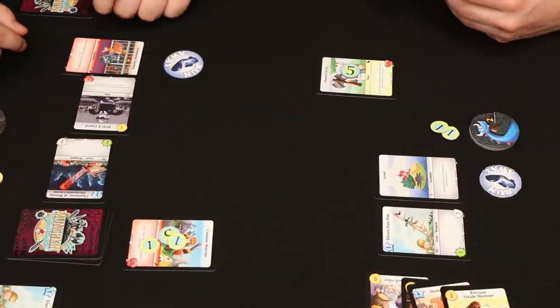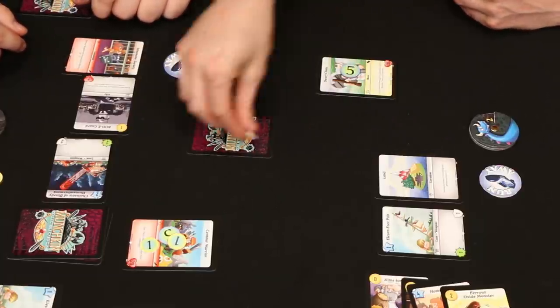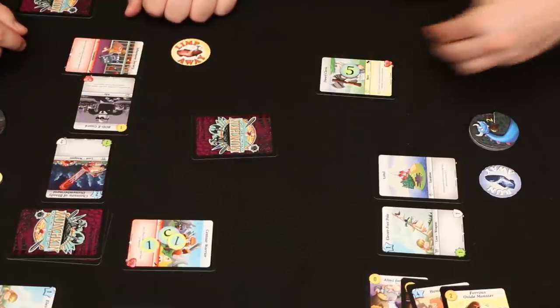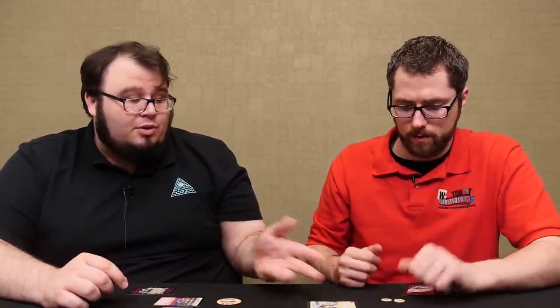We're pretty close in life now. I'll play my last card with two gold, and you run away from it — good idea. That was the Budget Sasquatch, which would have torn you apart. That was a good run away. You level up to level three and get your gold — in this case only one.